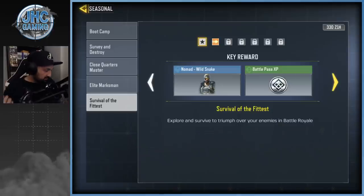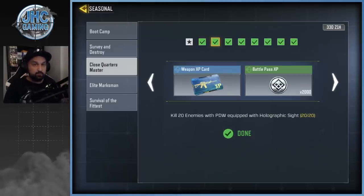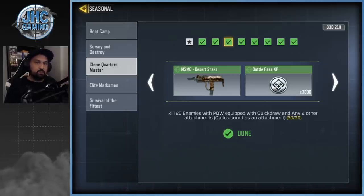Some tips because some guys say these challenges are broken — make sure you read carefully exactly what they want you to do. For example, one task says kill 20 enemies with the PDW equipped with quick draw and any two other attachments. Optics count as an attachment, so if you add a red dot sight plus three other attachments, that's four attachments total, and some missions won't count if you have more than what's specified. You might waste time and have to go back and remove something, so take your time to understand exactly what's required.